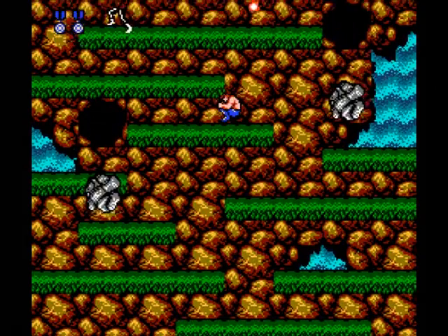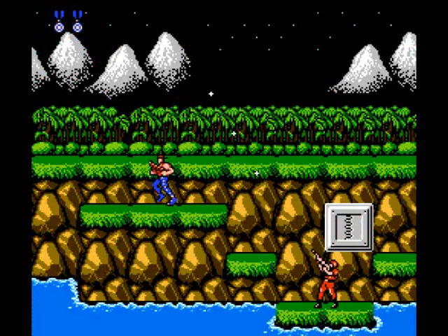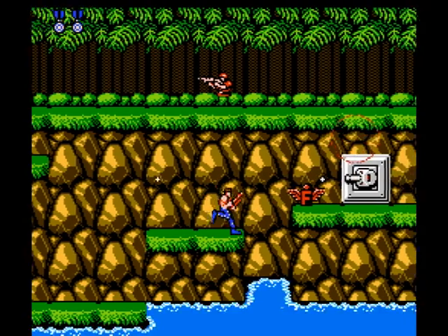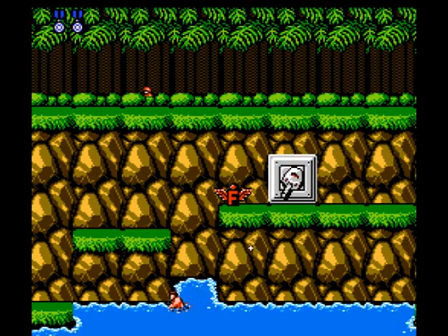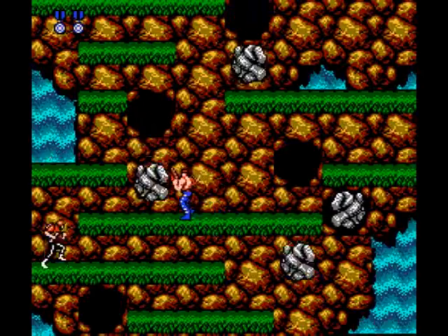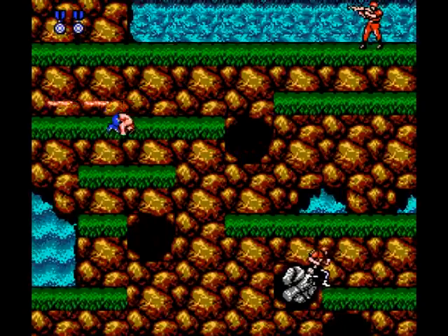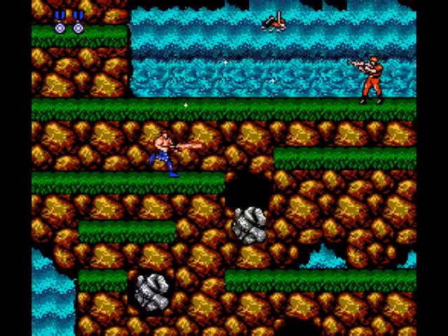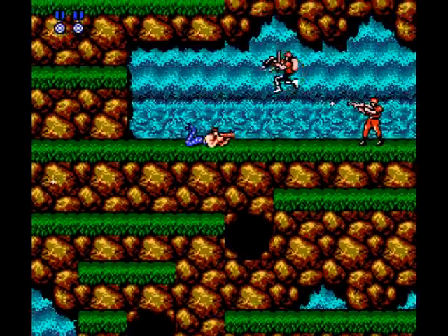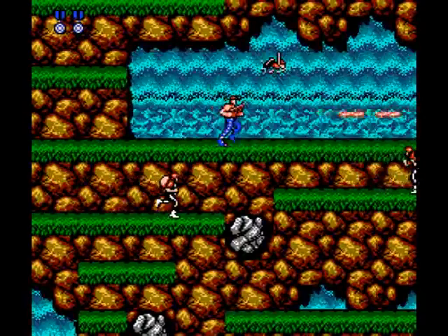You can fire in 8 directions, including diagonal, which wasn't exactly common at the time. You can scale your way downward, drop to your belly and fire, and even swim — or at least on the surface anyway. There are multiple routes you can take, but the game is still linear so you're never going to get lost. You can just run and gun, but you still get to flex your strategic muscle by deciding which platform to hop onto, offering a perfect balance.